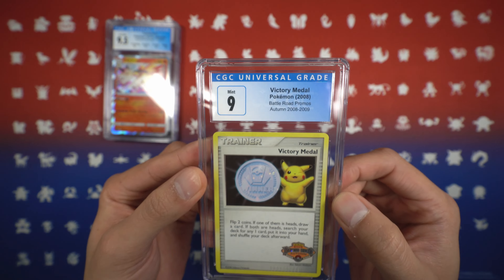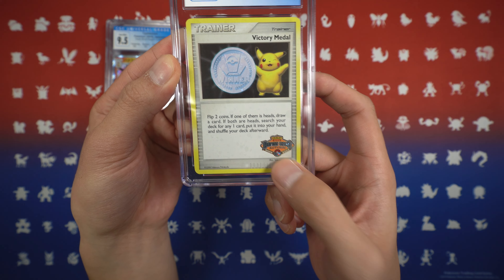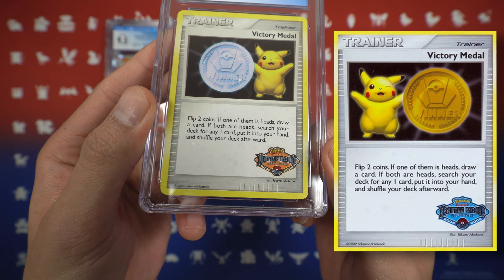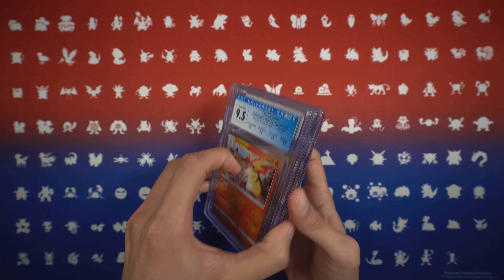Next we have our last CGC slab, which is a Mint 9 Victory Medal from the Autumn Battle Road. I think I have either the Spring or the Summer version where the stamp is blue, in a PSA 9. All three of these CGC slabs are going to be cracked out to send to PSA.